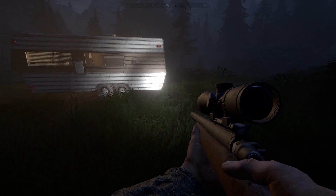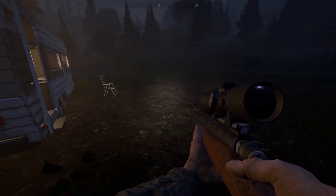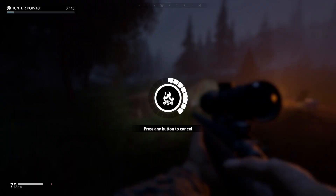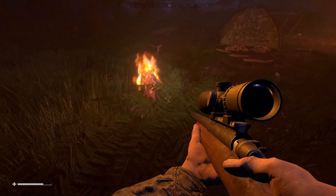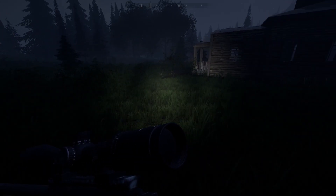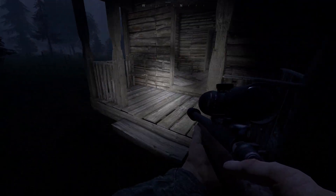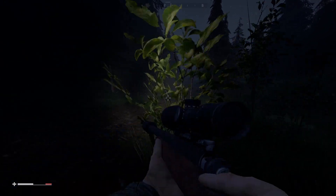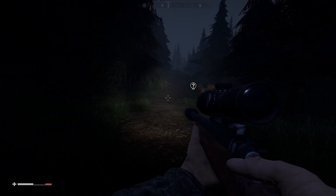As a hunter, you must use what you can to survive this long night ahead of you. There are plenty of supplies scattered around the area like health kits and food. You can even build a campfire to cook all the meat you find — we'll need that energy. Also be on the lookout for weapons. Some people leave weapons lying around in abandoned shacks, so check every nook and cranny to get a huge advantage against a skinwalker.